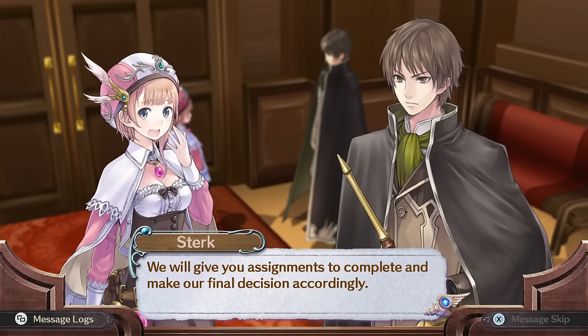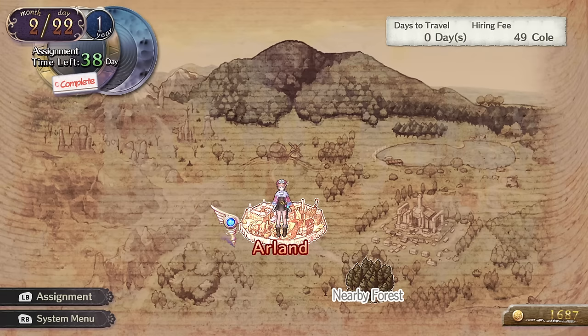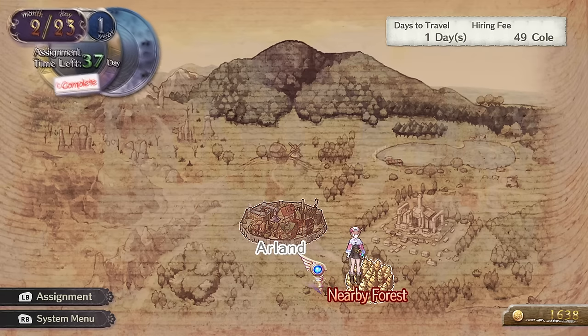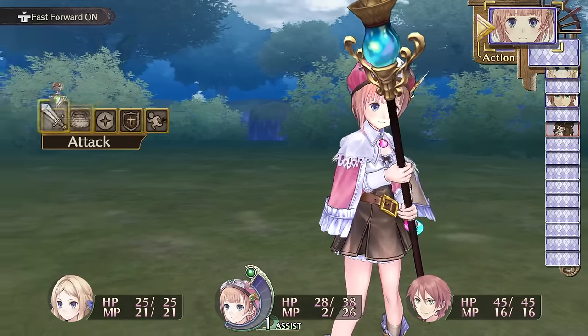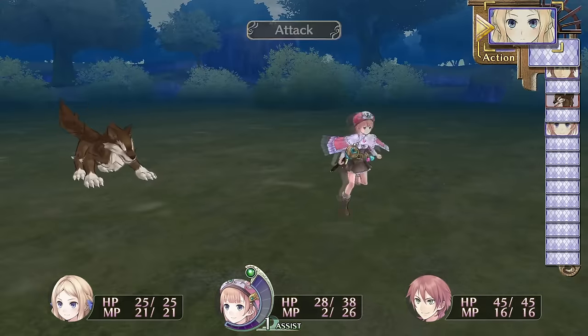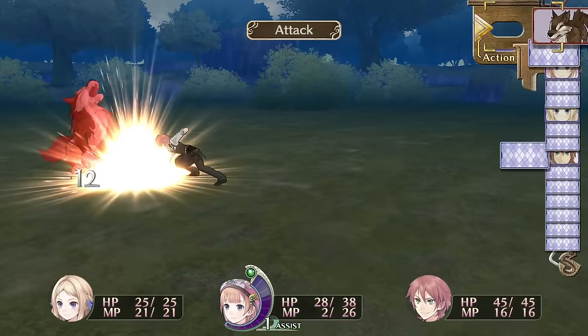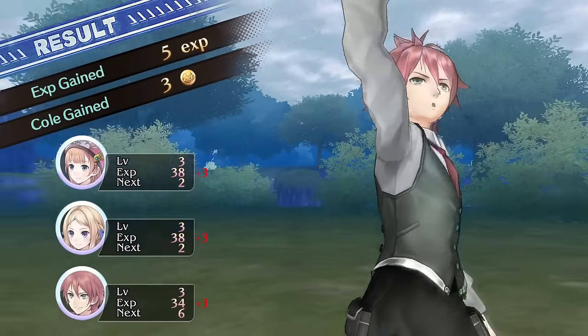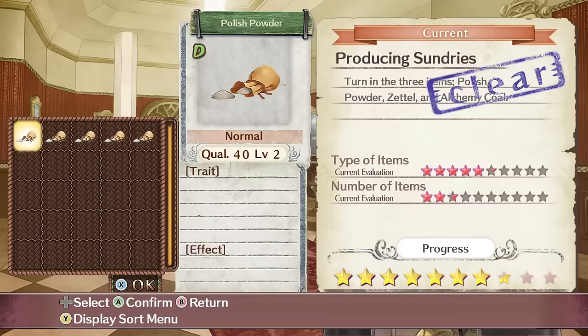Rorona has 3 years to complete, 12 tasks to end the game, and if she fails any of them, you get the bad ending. Nearly everything Rorona does takes time — travelling to gathering fields, making items — all of them will eat into that time limit. It sounds stressful, and I admit I thought it would be the deal breaker for me for the Arland games, but that wasn't the case at all. I often would complete tasks with weeks to spare, purely through standard progression. So if the time limit is what worries you, I wouldn't let it influence your choice for Rorona at the very least.